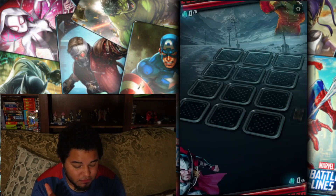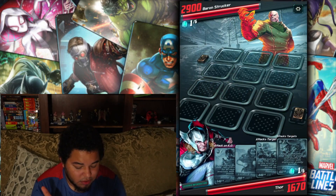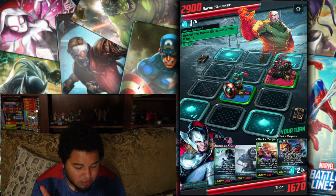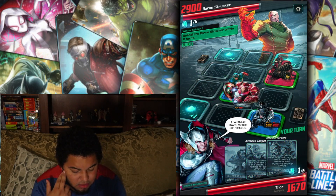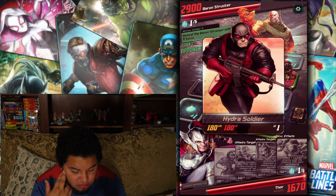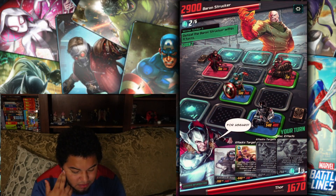That's really all I have to add on those first two stages. Let's see what this one has — we got 2900 health. Defeat Baron Strucker within nine turns. Okay, this will be easy. Let's go ahead and bring in Bucky and see how he does. All right now — oh crap, I should have saved.